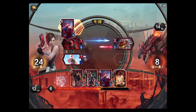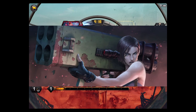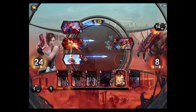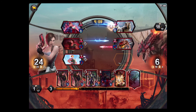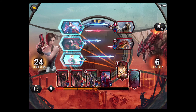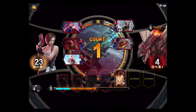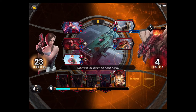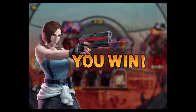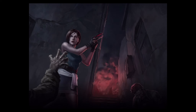Let's summon Dimitri, who I originally wanted, and get rid of Donovan from Darkstalkers — get out of here! There's no point in resisting, just accept your fate. The effect works so that when it kills a card and has remaining damage, it carries over to the hero — that's why it took off so much health.